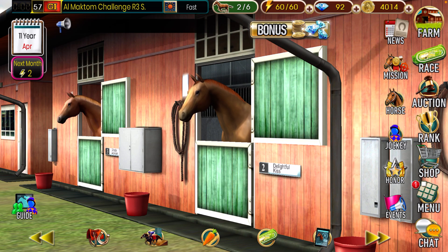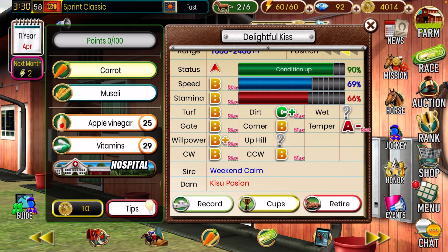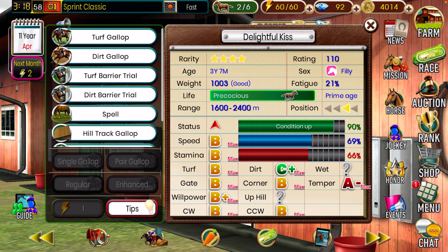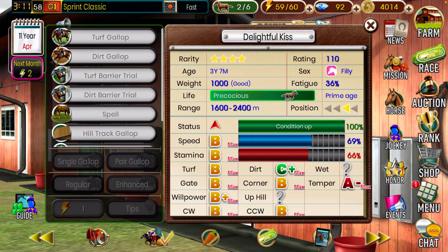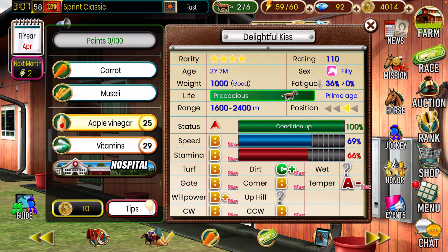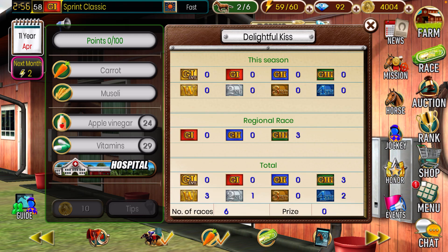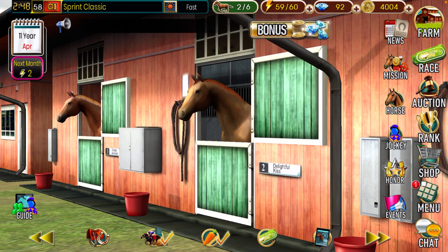Delightful Kiss is our filly right here. She is three years, seven months. Her weight is good, her fatigue will be coming down, and her conditioning is almost ready for her to hop into a race. We're going to feed her a supplement — that'll drop her fatigue to four, but her conditioning is still not ideal. I'll put her through an enhanced gallop so she'll be at 100% conditioning. Then I'll feed her apple vinegar because that drops her fatigue down to zero, which means she's ready to race. Looking at her record: three grade threes, six races, three wins — a 50% win ratio. Not bad for a three-year-old filly.